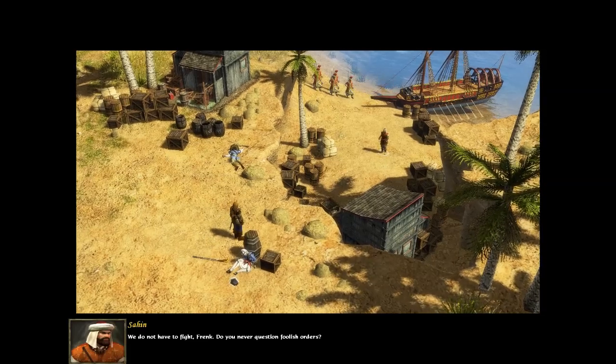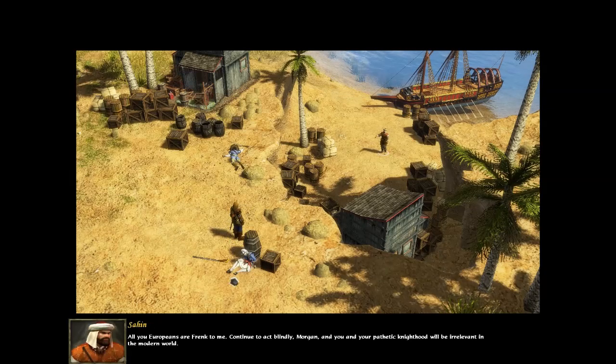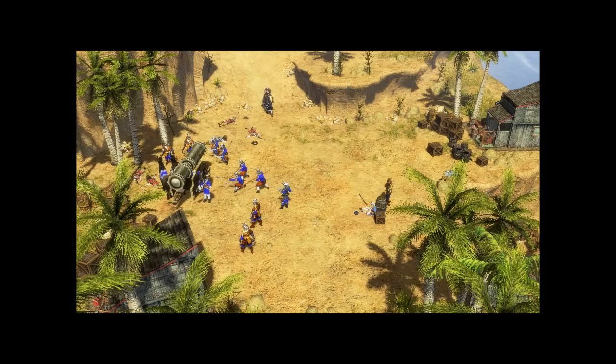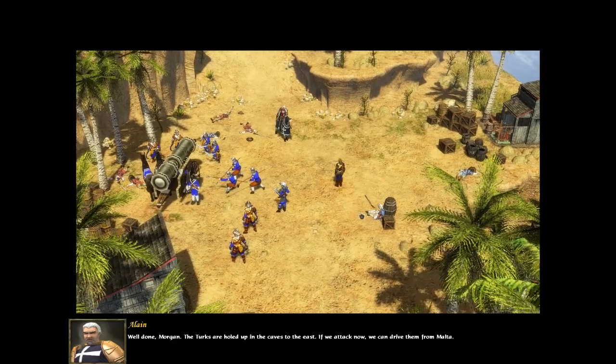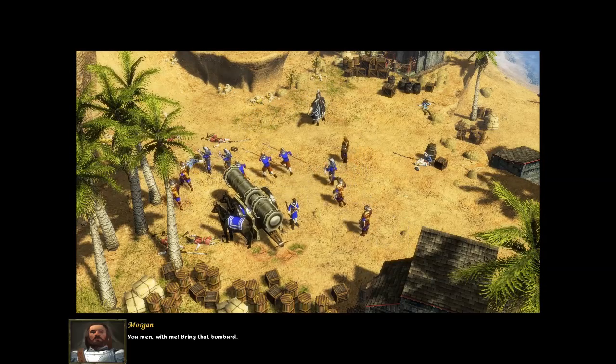Sahin is driven from Malta. Morgan has regrouped and is prepared to ambush the surviving Ottomans from their camps. 'We do not have to fight, Frank.' 'Do not call me that — I'm Scottish.' 'All you Europeans are Frank to me. Continue to act blindly, Morgan, and you and your pathetic knighthood will be irrelevant in the modern world.' 'The Ottomans are holed up in caves to the east — if we attack now, we can drive them from Malta.' They managed to capture a cannon — a Dardanel's gun, as the mod calls them. In the original campaign they were called Great Bombards.